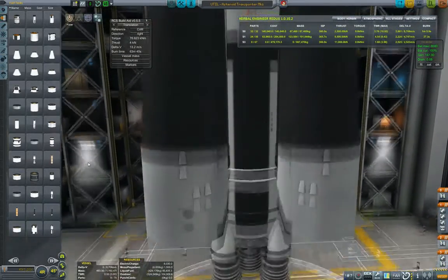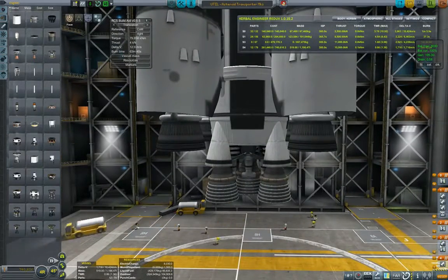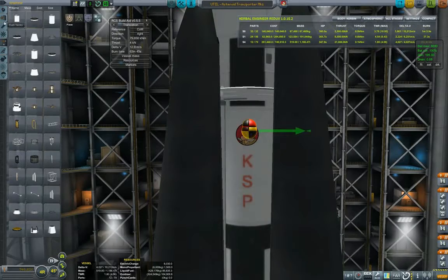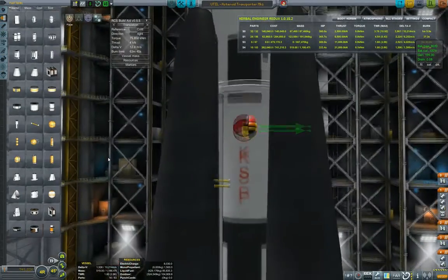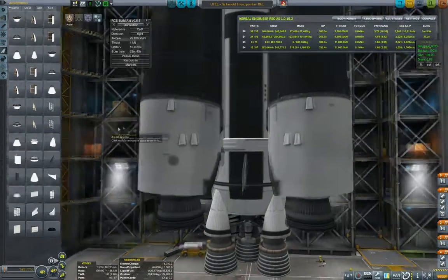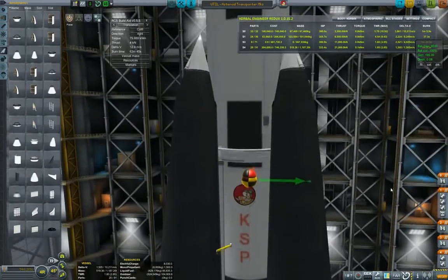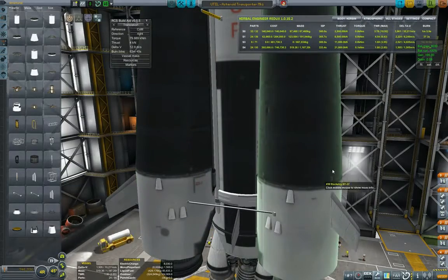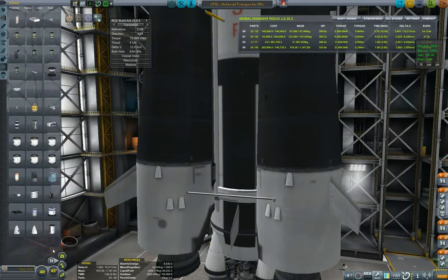Let's put four engines — we'll use the Rhinos. Group them up and now we're talking: 1.80 thrust-to-weight at liftoff, which is decent. Let's set up onion staging and add some rocket fins to push the center of lift as far back as possible. This looks pretty viable. Let's strut everything together and give it a go.